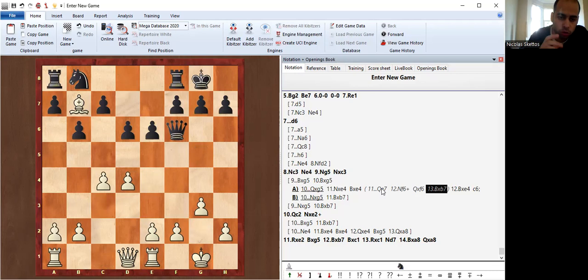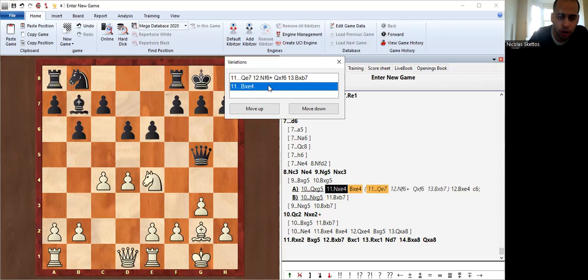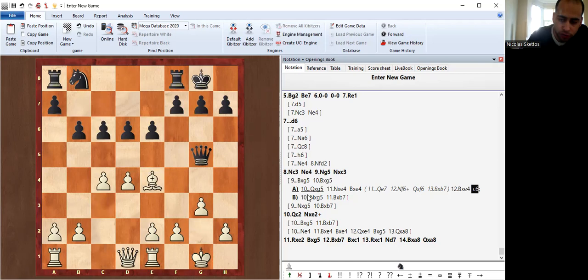If Bxe4, then Bxe4 and c6 — this might be black's best option because at least there is no material loss. Going back, what about Nxg5? Well, Nxg5 is not good for the obvious reason: Bxb7, and again white wins the exchange. Nxg5 immediately is also met by Bxb7.